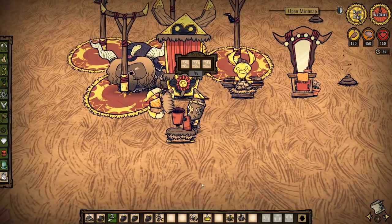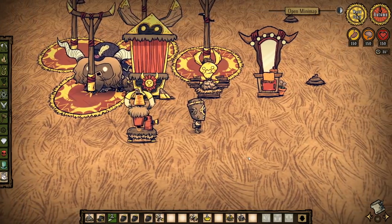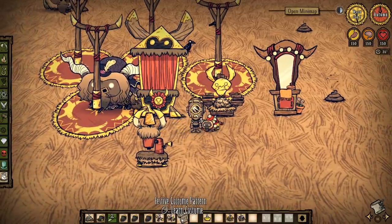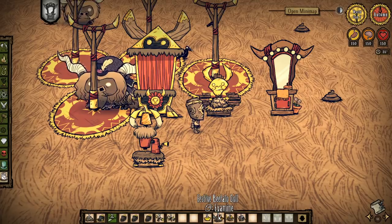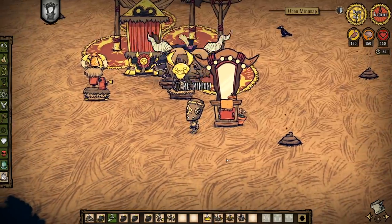These pattern scraps can be used with the new sewing machine kit. Every combination of the three different scraps will give you a new recipe that unlocks a costume for your beefalo, so you'll need to go through the contest at least a few times if you want to unlock them all. Sadly, the judge will only be available once a day.